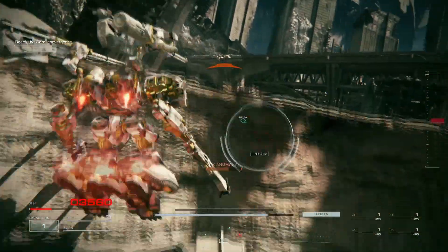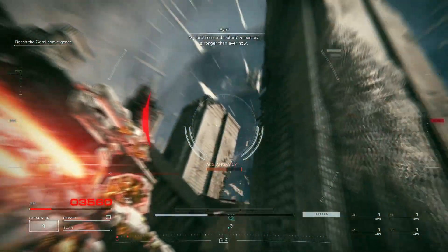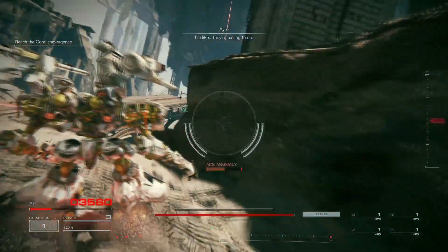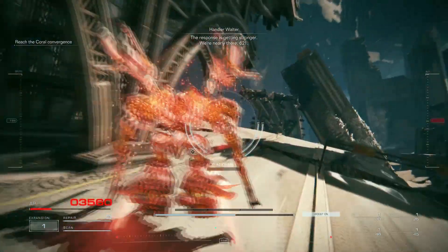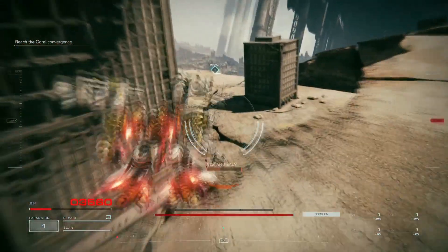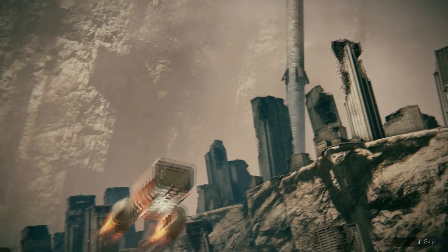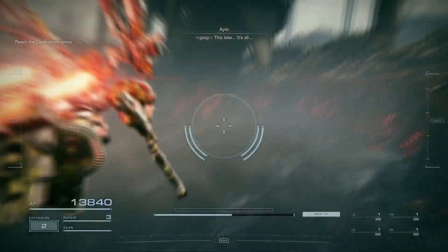We'll want to reserve using repair kits for the final boss fight. Just follow my path here and ignore all the enemies on the way. We want to get to the end of this area as quickly as possible and without receiving further damage. Once you make it to the objective marker, use the resupply station next to it — it's time to face the boss of this mission.